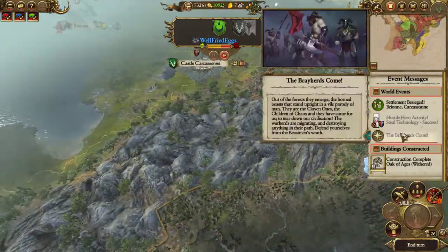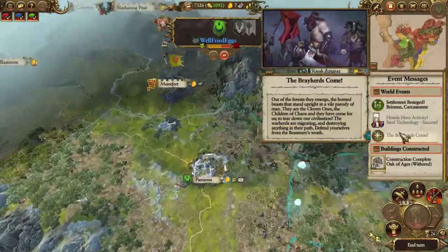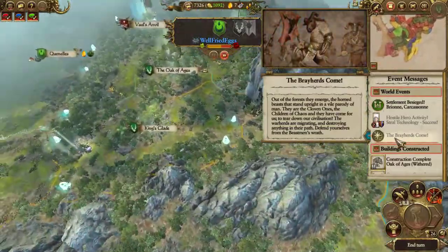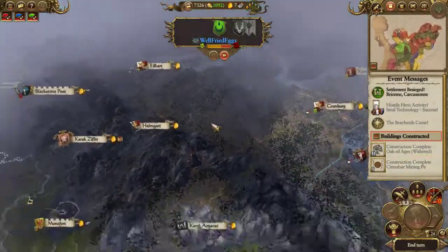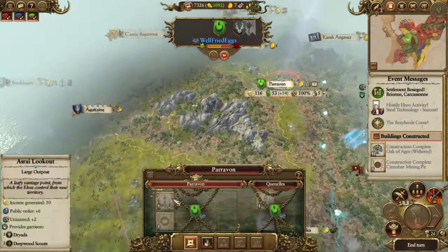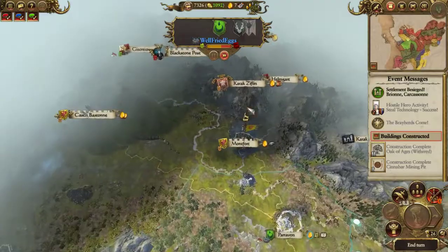If you click on it it might say where they are - if there's a magnifying glass. North, in between Montfort and Castle this time. Right, so they're gonna hit you first then. Yeah, if they come this way anyway they might run about there first.